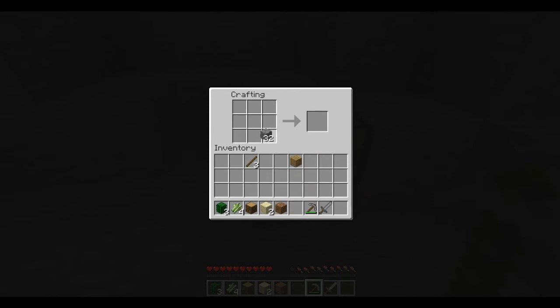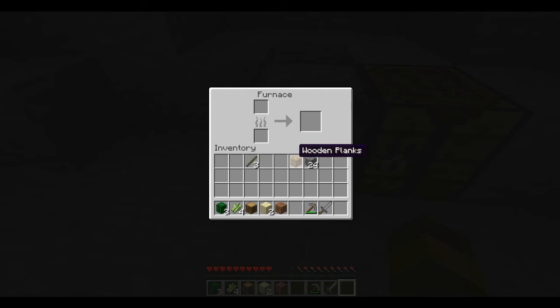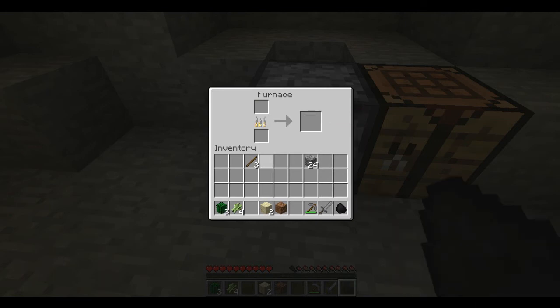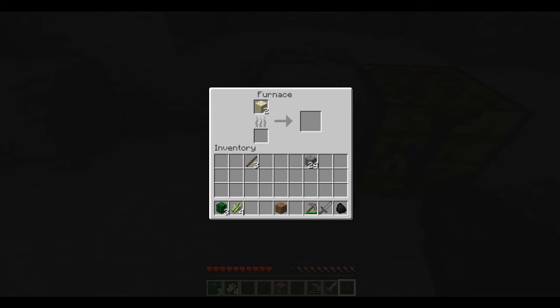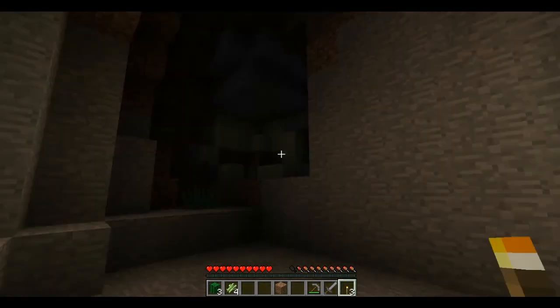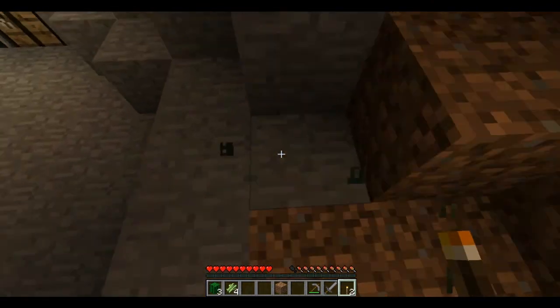So we're going to make a furnace with the cobblestone that we've got left. We'll block it down there. It probably seems a bit stupid, but I'm going to have to cook some wood for charcoal because we need light. Probably seems like a waste of wood, but since we can't find any coal, we'll make some charcoal and make some torches. So we'll make a torch — yeah, this is good. Hopefully this is bright enough to stop mobs from spawning. Let's put one more down.